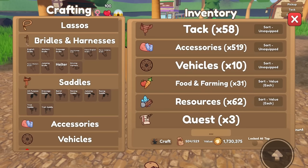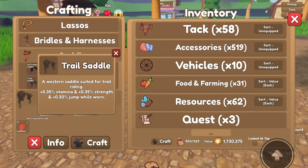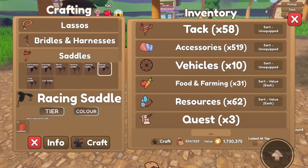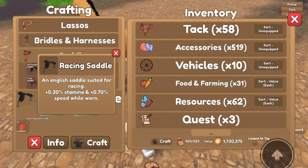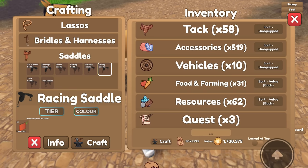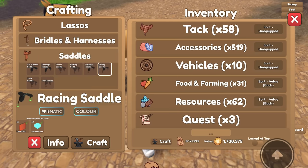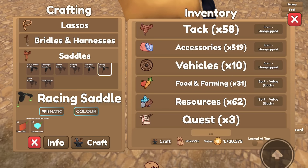Now we gotta craft our saddle. This one's probably pretty obvious, but we're going to go with the racing saddle because of the speed. It gives you plus 0.70% speed and plus 0.30% stamina. And then with our tier it gives us a ton more - plus 30% speed. That is very good, you guys. So we're going to craft this racing saddle.